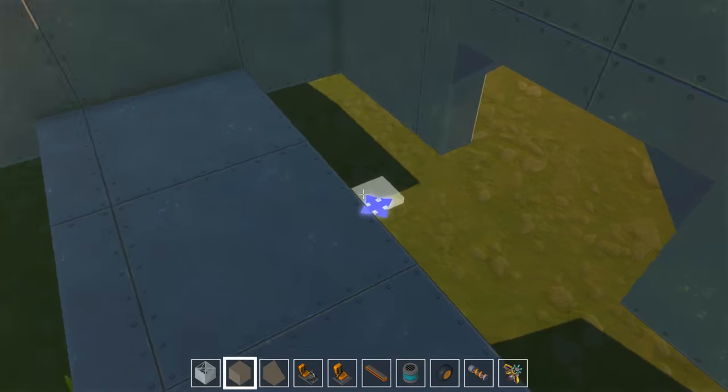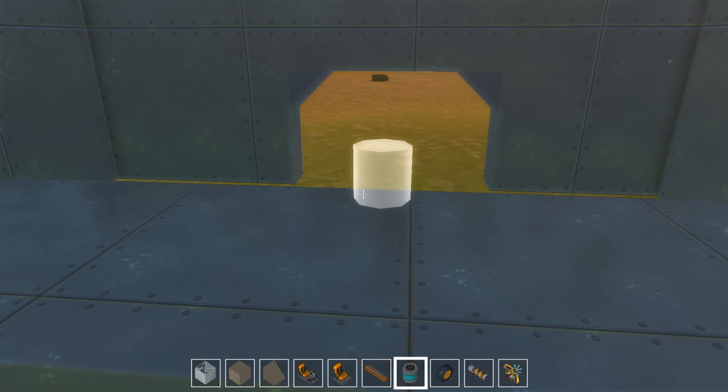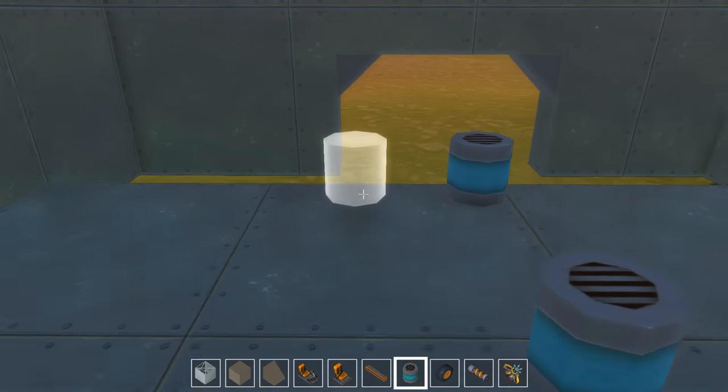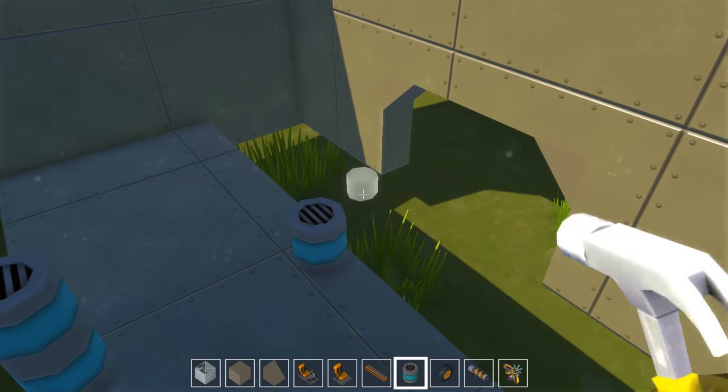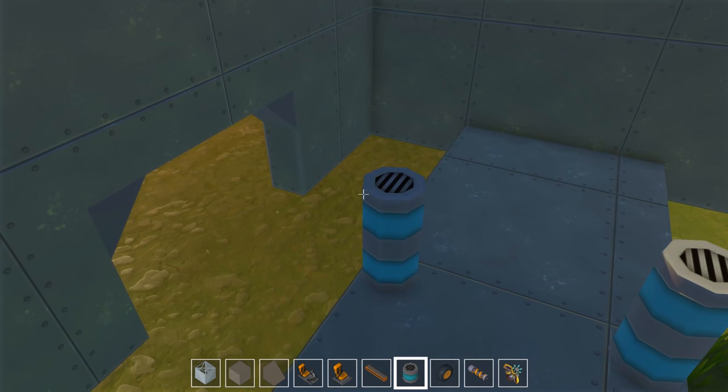I guess next we can go ahead and place the suspension in the back. I'll go ahead and hook those up, and then we'll probably be ready to paint. And I'm going to make sure I put another wall in here so I can store some stuff on this side.